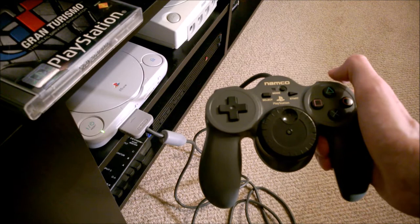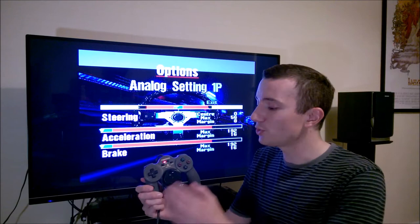Once you've switched to Negcon mode, you should find that the wheel in the middle of the controller now acts as a Negcon steering wheel.